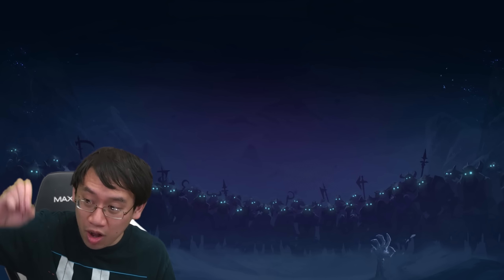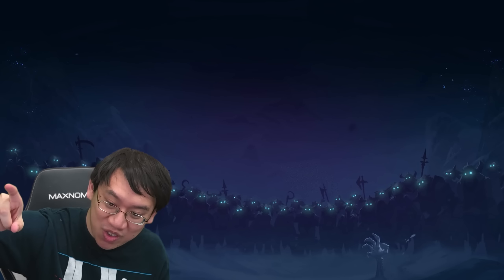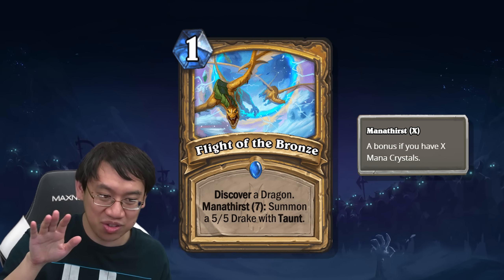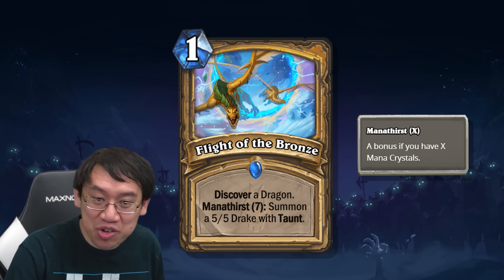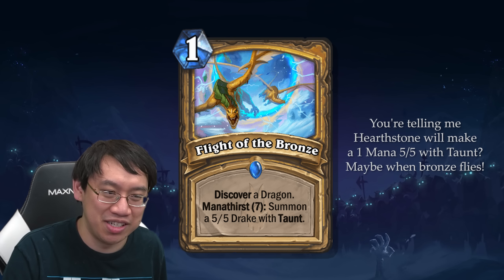We start with what may possibly be the single most powerful card in a vacuum in the set. Flight of the Bronze: 1 mana, discover a dragon, mana thirst 7, summon a 5/5 drake with taunt. Look at the flavor text on this thing — you're telling me Hearthstone will make a 1-mana 5/5 with taunt? Maybe when Bronze flies.